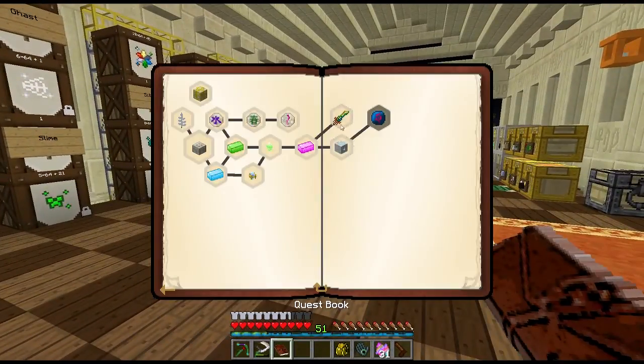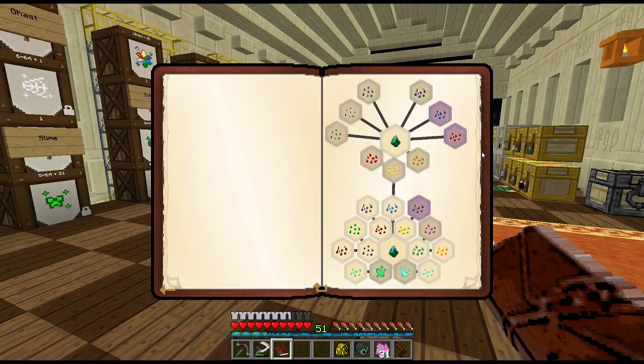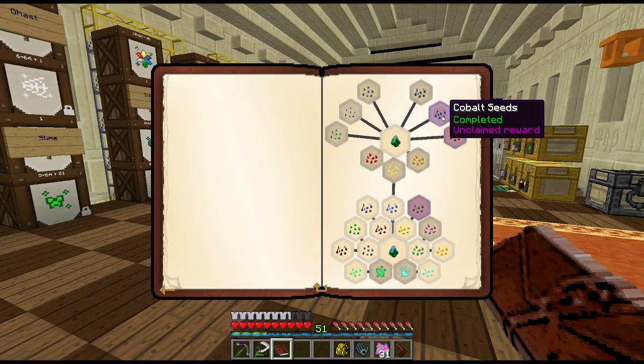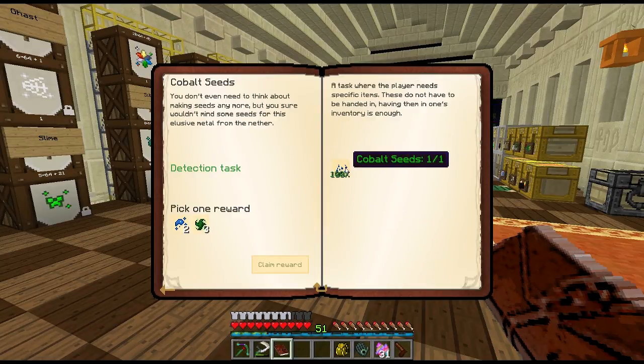Let's turn in a few more quests: we got the cobalt seed, the ardite seed, and the root tile seed done. Minecraft Mom doesn't like going to the nether, and I had so much other stuff to do, so we split the work — I went to the nether on a long mining trip, got all the ardite and cobalt we needed, dropped it off with her, and she returned me those seeds. Really awesome teamwork.